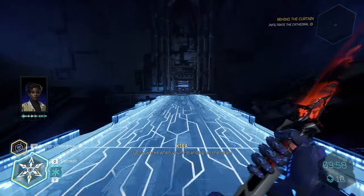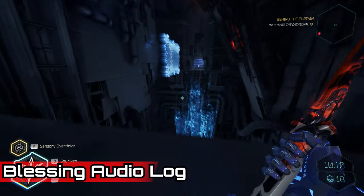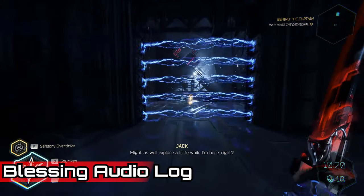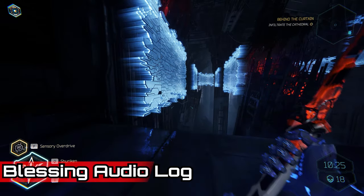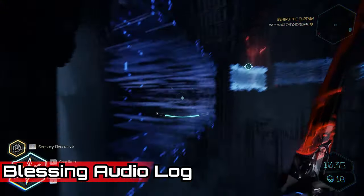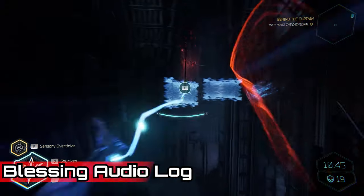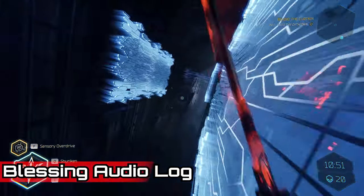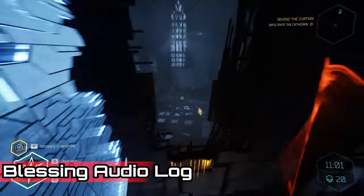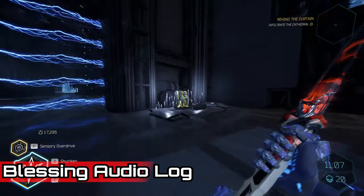Now let's look at the Blessing audio log. Get to this area as shown on screen — I'll show you the light beams that keep the bridges active, which plays a vital role later in the level as you work around this mechanic to take down or put up barriers. Walk across the bridge while obstructing the light beam, then take a right-hand turn into a separate room. Kira will give you an audio message to confirm you're in the right location. You'll need to almost speed-run across disappearing walls — do the wall run, jump ridiculously quickly, use your dash to cross the gap, and you'll be granted access to the Blessing audio log. Activate the switch to deactivate the electricity and carry on.